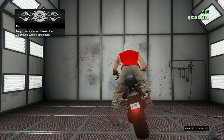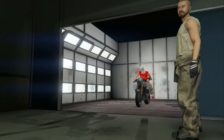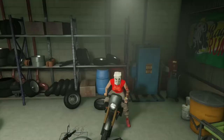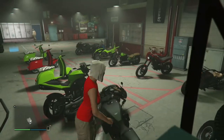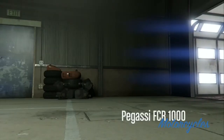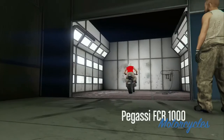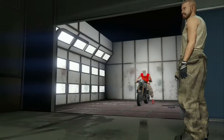Back out a bit, hit X or A to accept, and when it pulls you out of the garage it's automatically going to dupe the bike. You'll see it pop up — boom, it's duped. Get off the bike, get back on the bike, it's that simple. Then go back into the mod shop and it's not going to let you do anything — it's just going to be frozen. Hit X or A again and it boots you back outside.